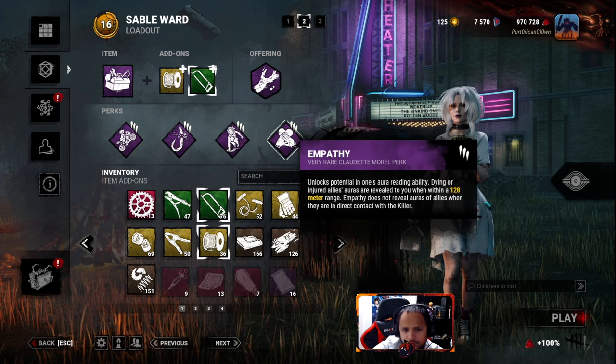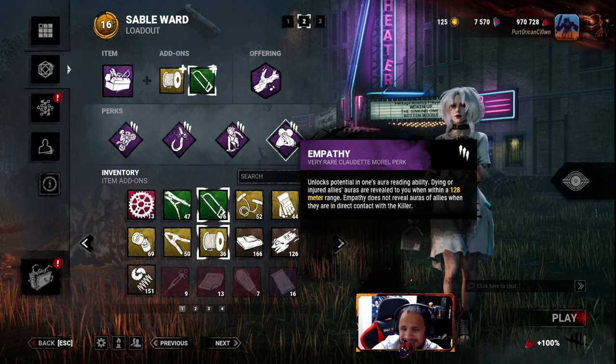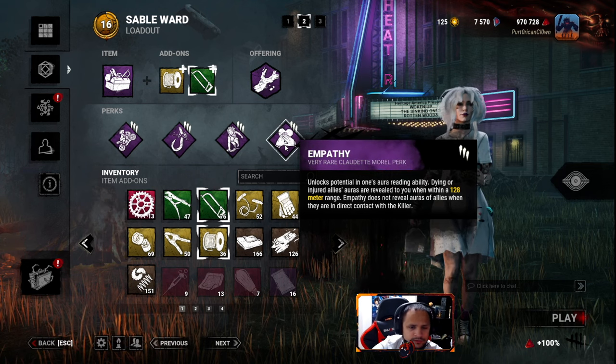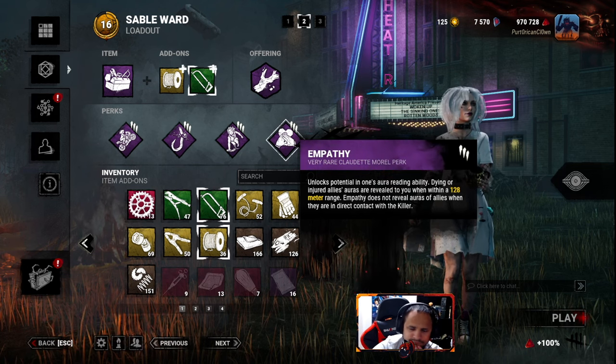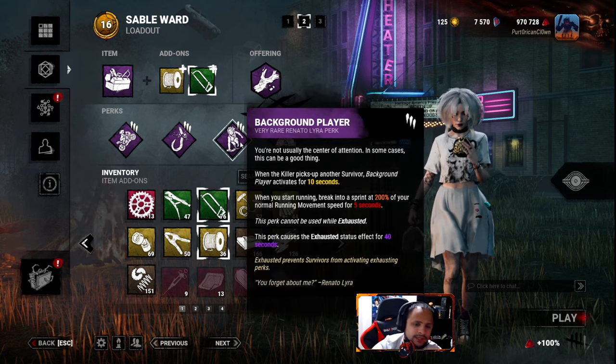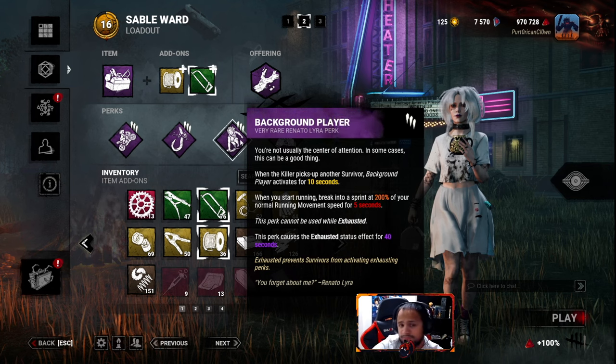It's obviously gonna pair really well with Empathy. But realistically I probably don't need Saboteur if I know where the survivor is anyway with Empathy, because 128 meters is basically the full map - I can see the survivor anywhere. Background Player obviously - if I'm too far away I can get there faster and unhook. There's been some talk about this in the DBD community with killer mains complaining about it.